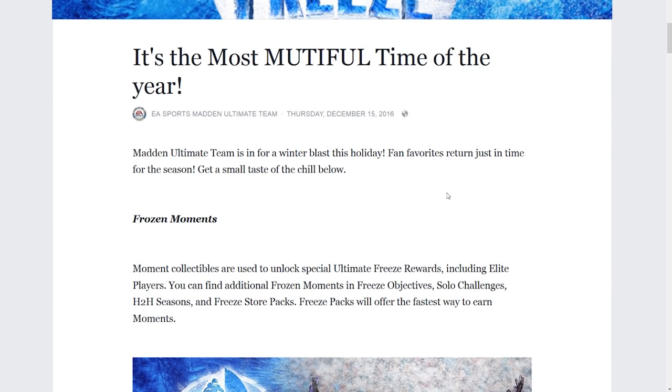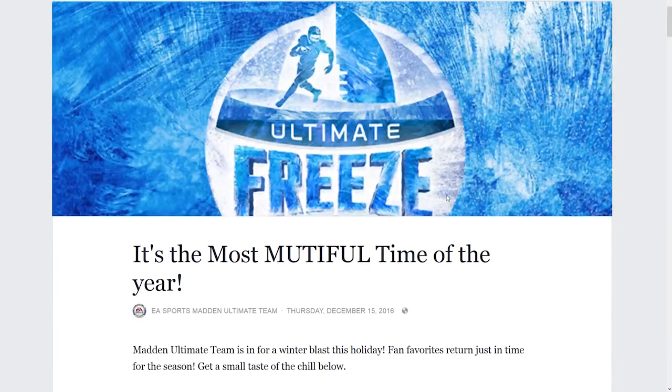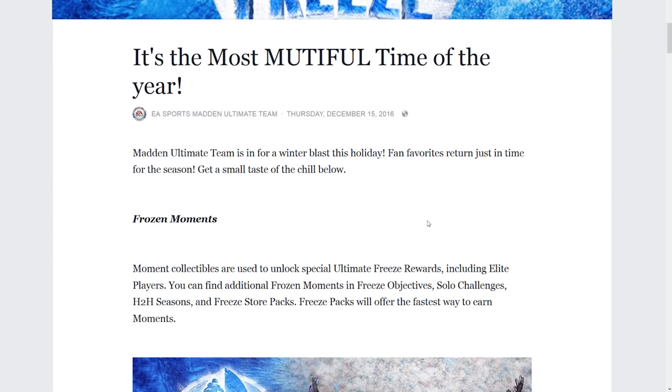First things first, Frozen Moments is the first thing we're going to talk about. This is all coming from the EA Sports Madden Ultimate Team blog, and I'll leave a link in the description below. Moments Collectibles are used to unlock special Ultimate Freeze rewards, including Elite Players. You can find additional Frozen Moments in Freeze Objectives, Solo Challenges, Head-to-Head Seasons, and Freeze Store Packs. Freeze Packs will offer the fastest way to earn Moments.